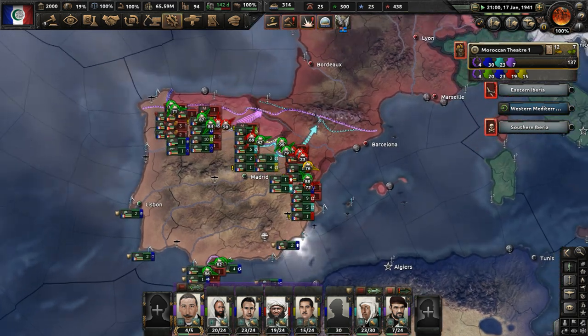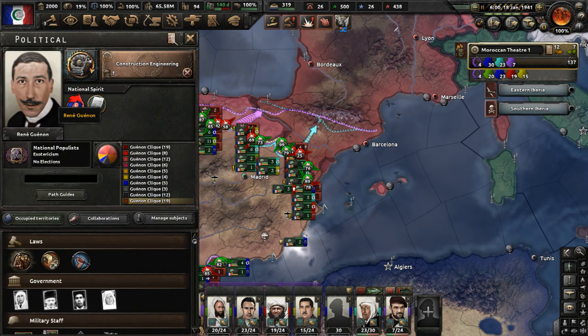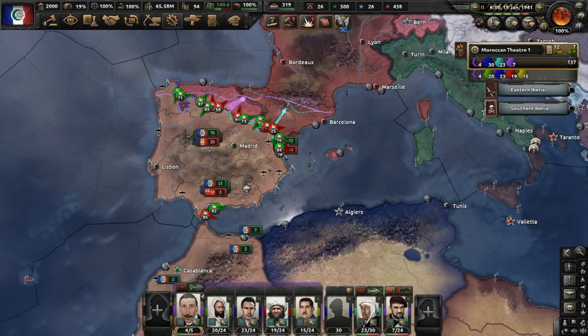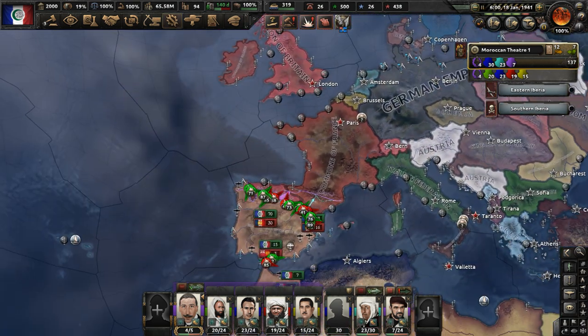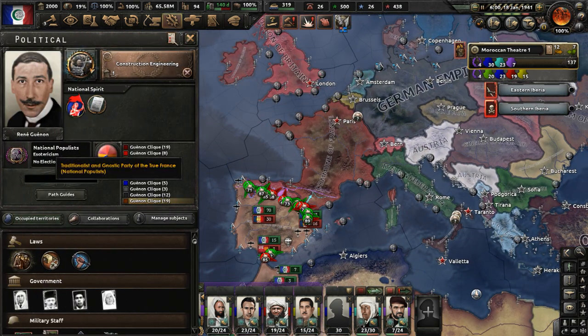And I believe I will end Part 11 of my Rene Gunan Morocco playthrough in Kaiser Redux here. Part 11 is going to end. You can check out Kaiser Redux in the video description — the link to the mod is there. If you enjoyed the video, make sure to like and subscribe.